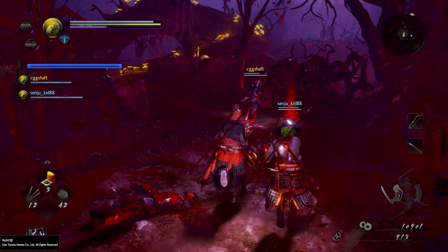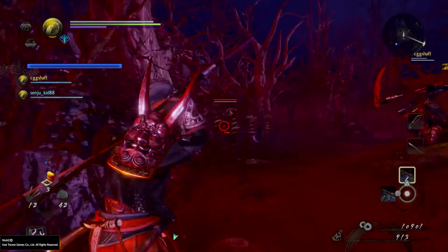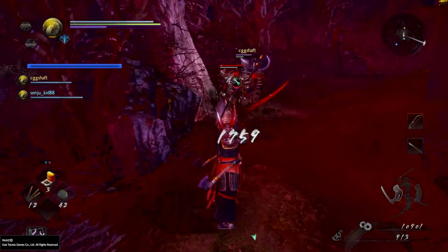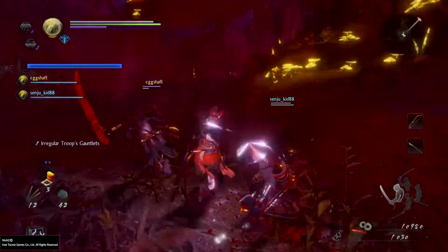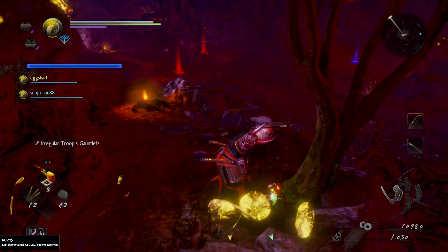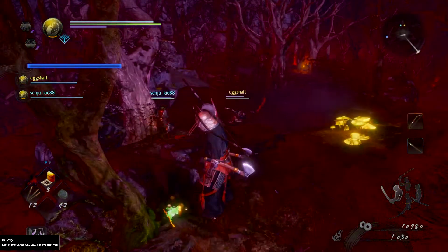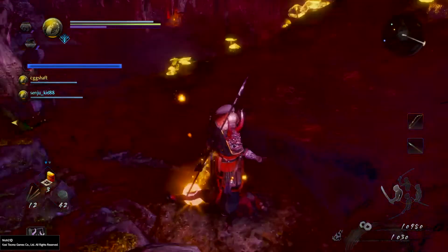Jumping right into things, your first Kodama is actually right at the beginning of the level. Follow the path down the hill past Tokichiro and under a bridge, then turn left and go up that path. When you see glowing yellow mushrooms by a tree, that's where you want to go. Go up there, turn right, and the Kodama should be right next to the tree.